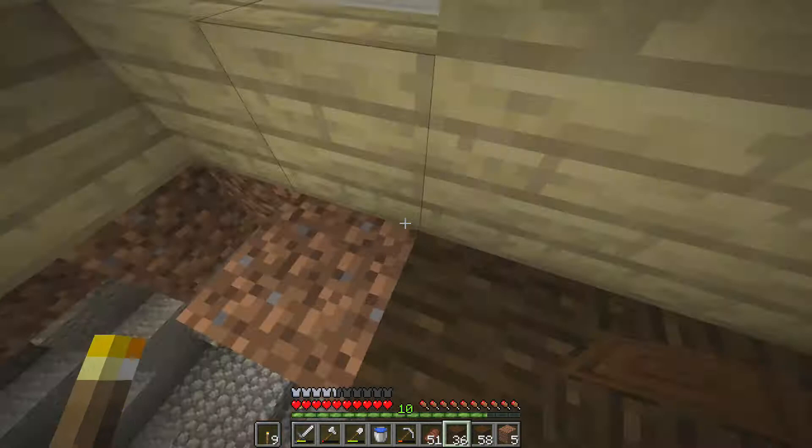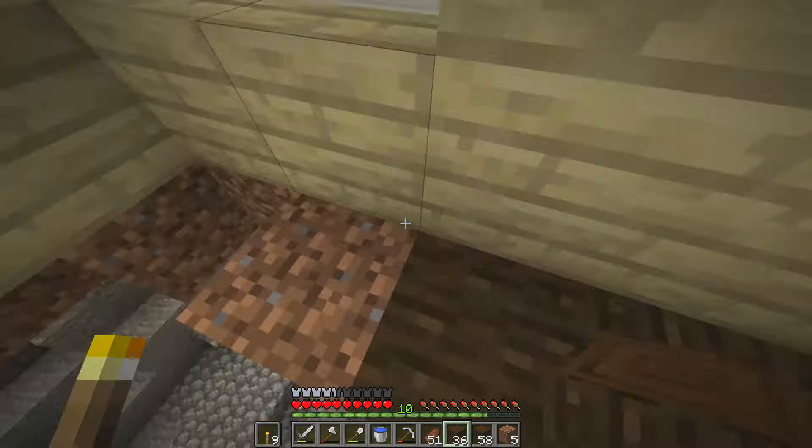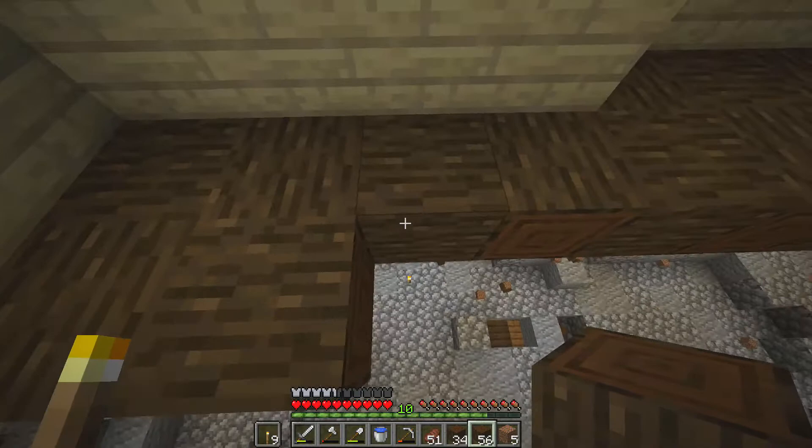This is so dumb - my brain cannot comprehend how to place these logs. Boom boom boom boom boom. Okay, this will be simpler if I just take it one row at a time. I fell again! Once I get the floor in, hopefully you won't have that problem. Maybe I shouldn't speak too soon. Still need to find a way to fall even when there's an actual floor.